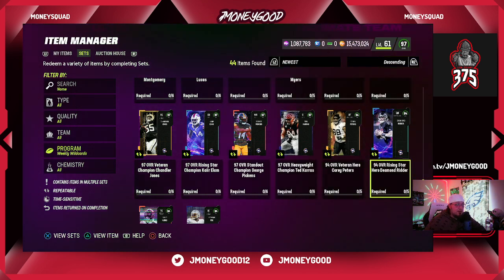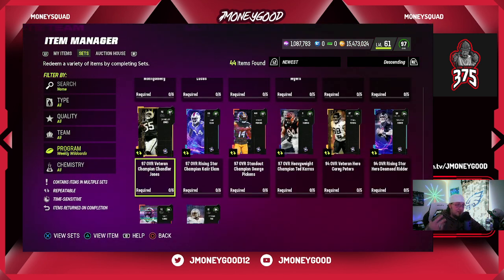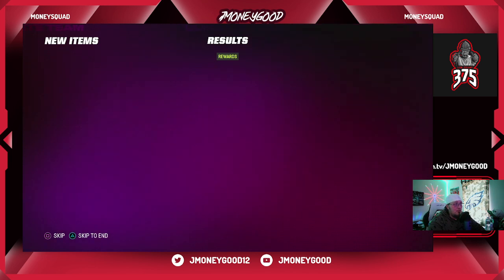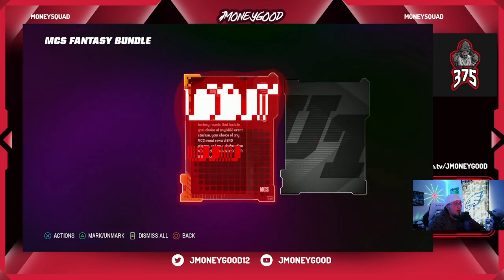Keep your eye on this throughout the week because it is profitable — even some of these 94s can be profitable. This Desmond Ritter I think could be a wanted card, along with David Njoku — the Browns haven't gotten a player in a while. Go in there, build up the sets — you gotta do a little bit of math — but we've seen we could build the 91s for around 40k.